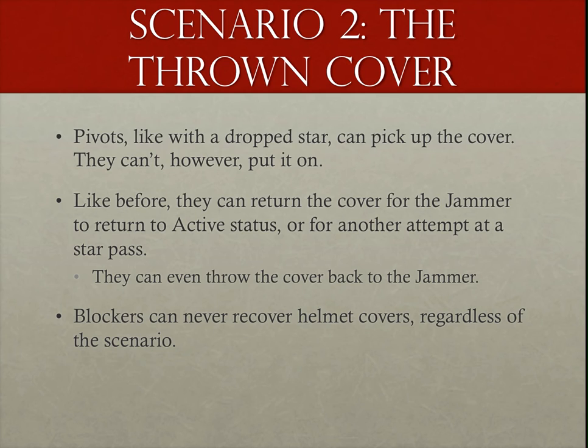The next scenario is similar: the jammer throws the helmet cover. I've seen several occasions where pivots actively avoid the thrown cover like it's the plague — in fact, it's not. They can grab the cover, but just not put it on. Like with the dropped cover, it's not a completed star pass. The pivot can grab that cover midair and hand it back to the jammer for that jammer to either return to active jammer status or for a legal star pass. However, if a blocker grabs that cover midair — or like in the first scenario, a dropped or fallen cover — that is an illegal star pass initiated by that blocker, because only pivots and jammers can be involved in star passes and only pivots and jammers can recover fallen, dropped, or thrown helmet covers.